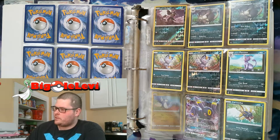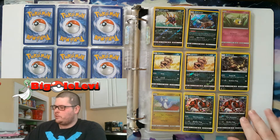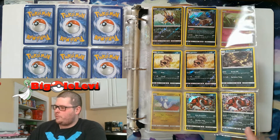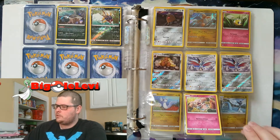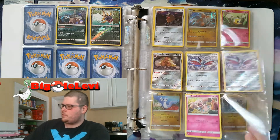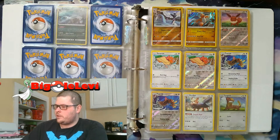I'm still missing that reverse holo Persian to fill that page. That Sharpedo is actually a pretty new pickup. If I could only get that reverse holo Croconaw, I'd have the whole evolution line in both forms. I also have the reverse holo rare Dugtrio but just can't get the holo Dugtrio. The Dratini line — Dragonair and those — have been pretty hard to get.